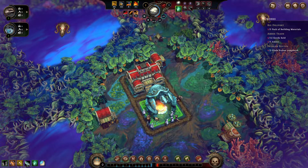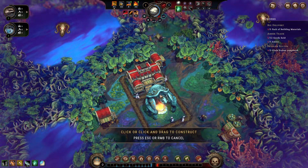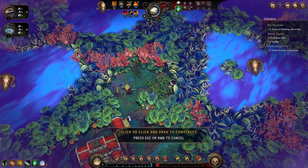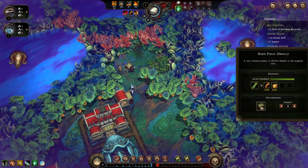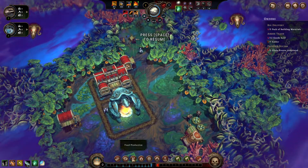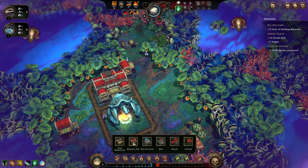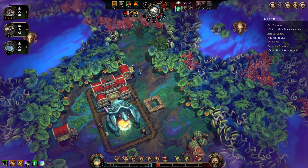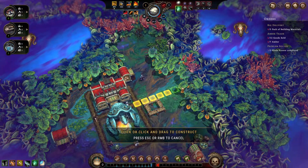Everyone's coming in for a break. What do we need for you, harvesters? We can make clothing from it. So one of the next things we're going to need is a crude workstation - the classic. Probably a path.